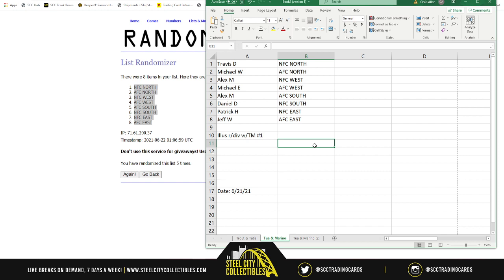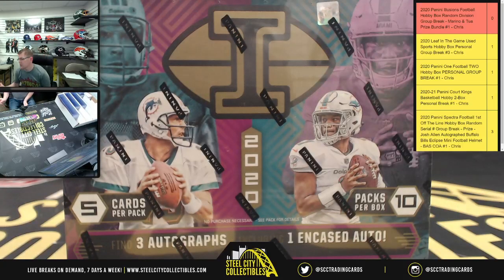I can do a jersey for sure — do you want the white one or the red one? I've got plenty of both. Red, okay. Good luck y'all, let's do it — there's Illusions.